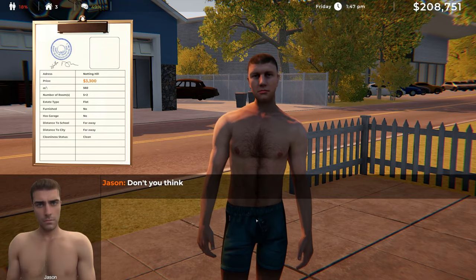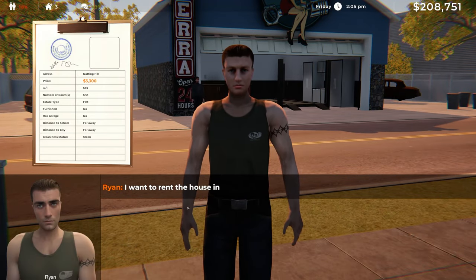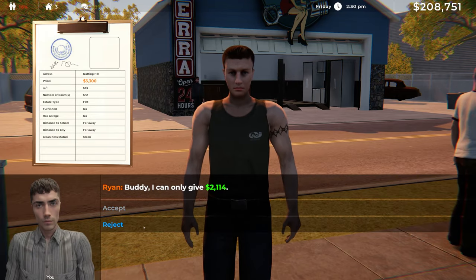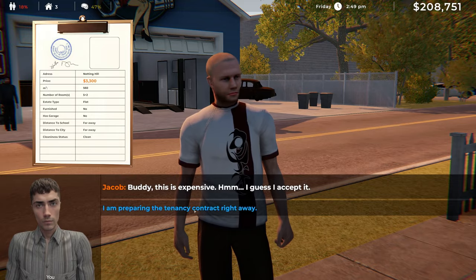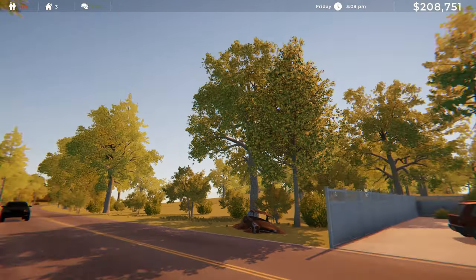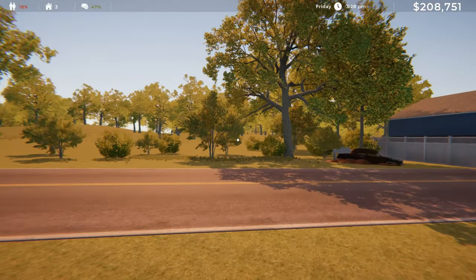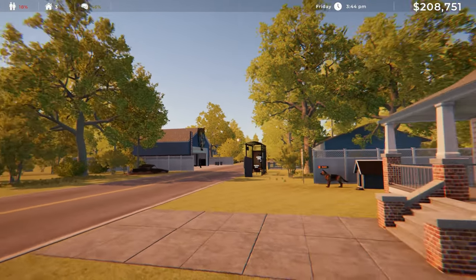Our first possible tenant wants seven days but is going way too low — no thanks. That dirty factor is really messing us over. This guy wants to do a whole month, but no one really wants 3,000. Let's try 2,800 — he can only do 2,100. Wait, isn't he already renting our other house? He'll do it at 3,300 though, so no problem. We might not make as much each day but in the long term it'll still be worth it. We have 208,000 so we could go buy more properties. Thanks for watching and see you next time.